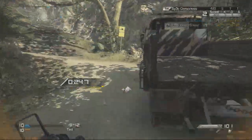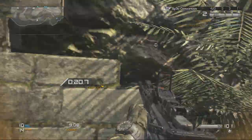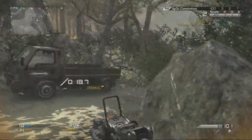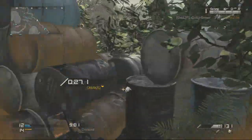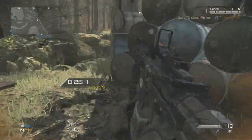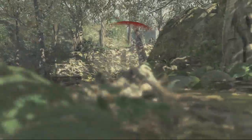Those are the two fastest ways to get COD points in Call of Duty Ghosts. All you have to do is look at the operations, check them out, and do one that's easy for you that gives you a big reward. And if you complete it, boom — extra COD points while you're just playing the game regularly and winning matches.